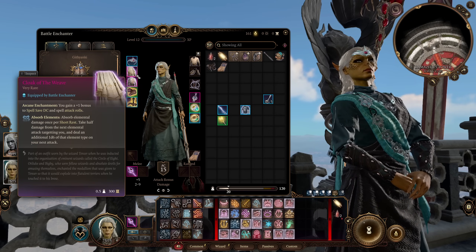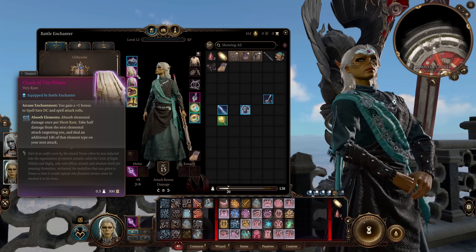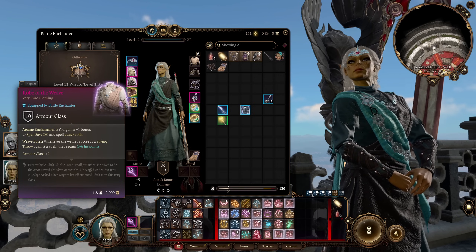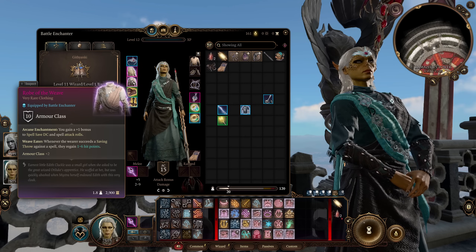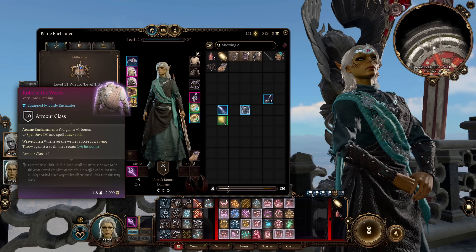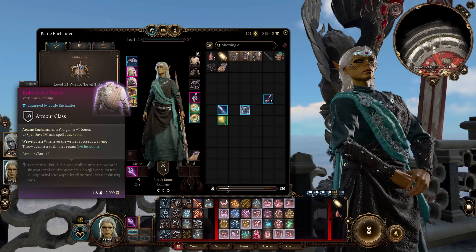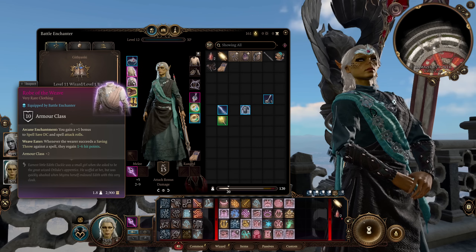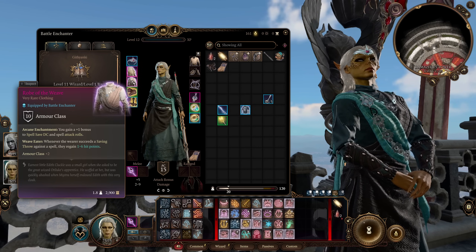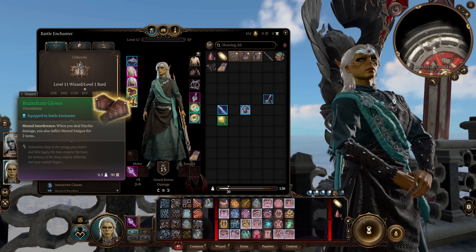Next up, Cloak of the Weave. We're just slapping this in our cloak slot for an extra plus one bonus to spell save DC — nothing else really to it. Absorb Elements is nice but we're probably not really going to be using that. And now, the Robe of the Weave — another plus one bonus to spell save DC and spell attack rolls. Whenever we succeed a saving throw against a spell, we regain 1d6 hit points. And this is also going to give us a plus two to our armor class.